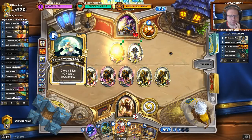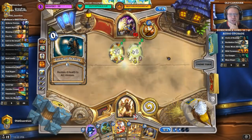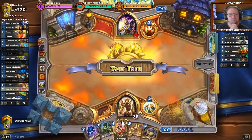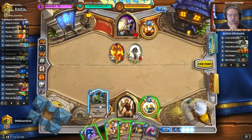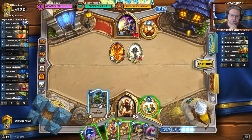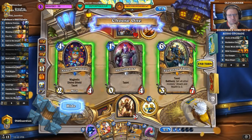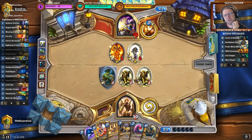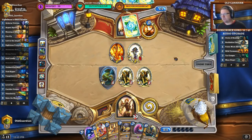Oh, I might just lose this game. I don't have a way to deal with this Pyromancer. And he's drawing a million cards too. Corridor Creeper comes a bit late — fashionably late. Do I have any answers? Not really. Tarim can potentially give me something later on, but these fellows are also going to die to the Pyromancer. Everything is just falling apart here, but hey, that's the life of an aggro deck.